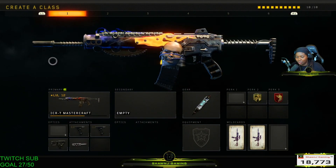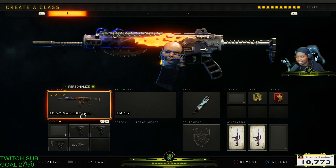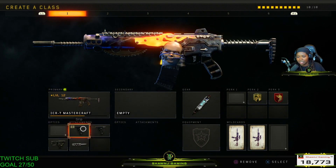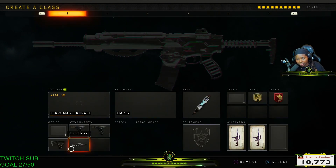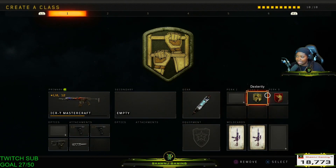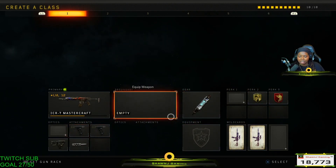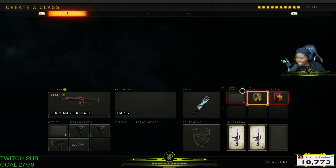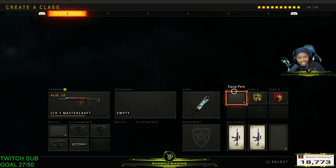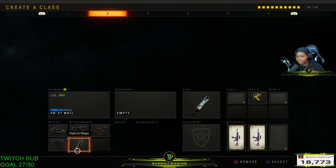First up we're going through the guns in order. The class setup I like to run with the ICR — I do like to run the ICR Mastercraft. I like the iron sights on it and I like to run Grip 1 and 2, Quick Draw, and Long Barrel, or sometimes I'll switch out Long Barrel for FMJ, with Stem Shot, Dexterity, and Ghost. Dexterity and Ghost are gonna be the main perks I use on my class setups. Every now and then I might throw in Dead Silence or Flak Jacket, but for the most part it's Dexterity and Ghost in Black Ops 4.